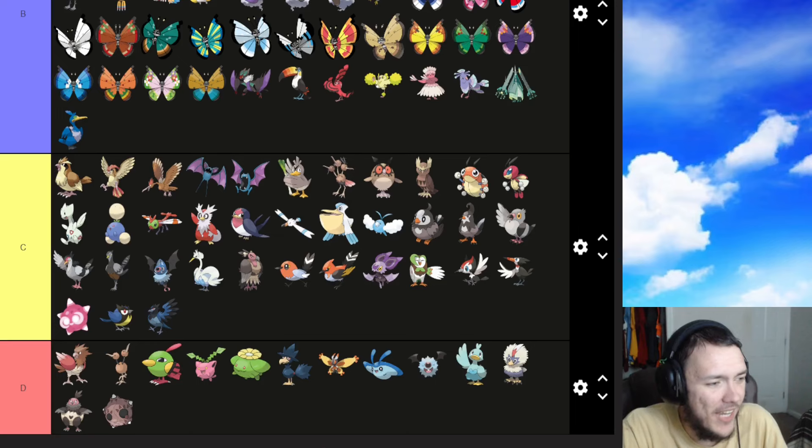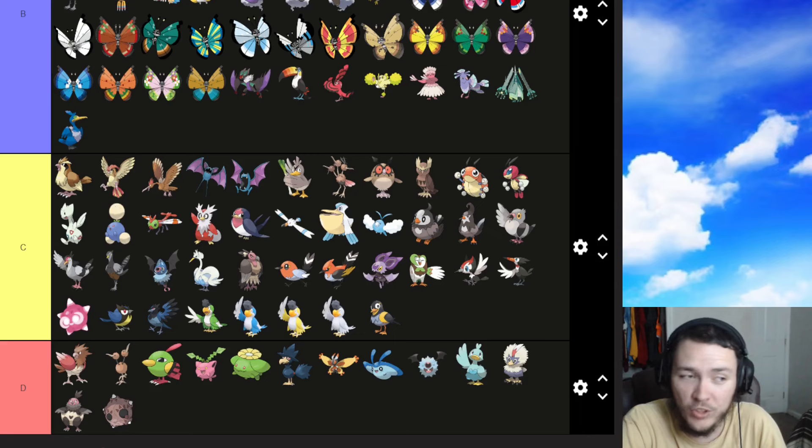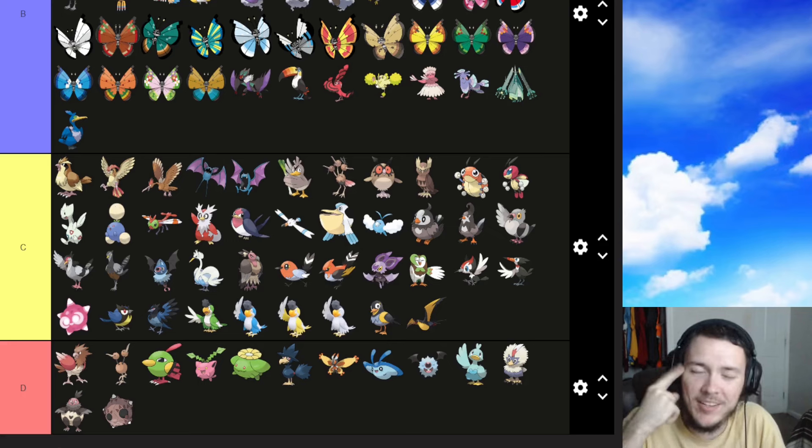Gen 9 — we have all forms of Squawkabilly. It's just a color difference really. The hair is cute and very Elvis-like but I wouldn't say I love them. We'll put them in C. My favorite is probably the blue one because I like blue. Wattrel is probably a C — it's an electric/flying type which is a really good typing. Kilowattrel is probably a C as well. Didn't Roy in the anime just get a Wattrel? That's cool.